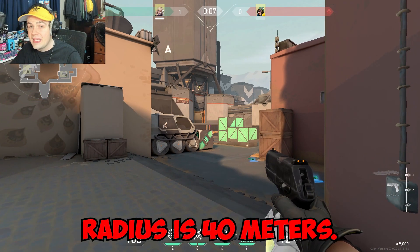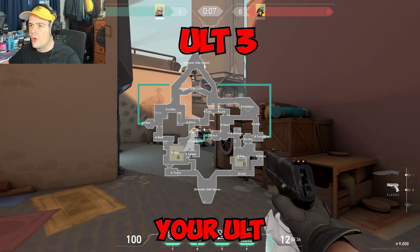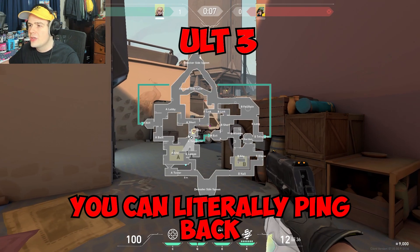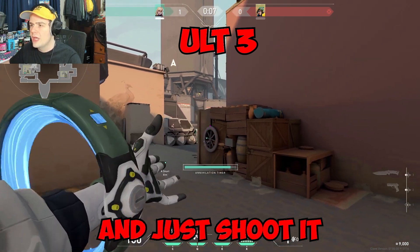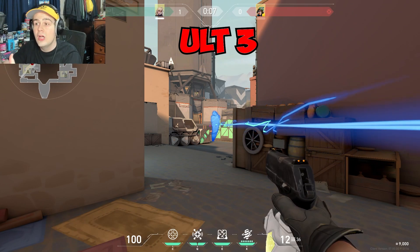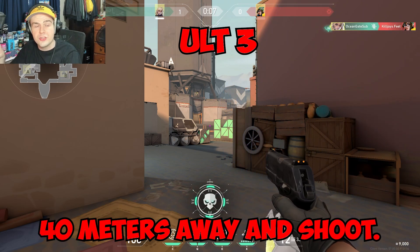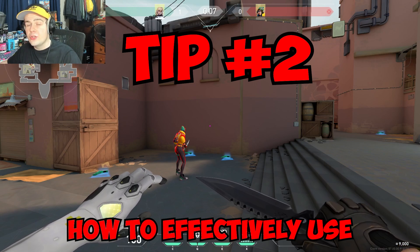The total radius including bounces is 40 meters, and this is very useful for capturing people with your alt. Say you're pushing behind a short with smoke off — you can literally ping back site, pull your alt out, and shoot it. It'll land right on top of Killjoy because the end of the alt's 40-meter radius lands right there. Instead of worrying about bouncing, just ping 40 meters away and shoot your alt to get kills.